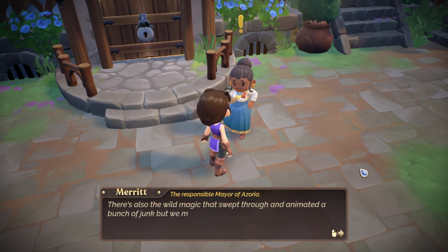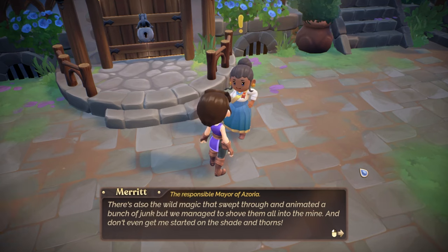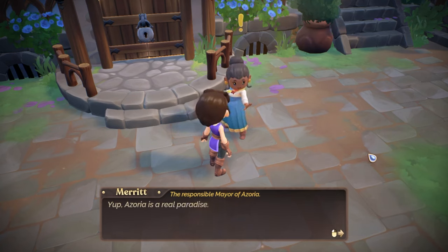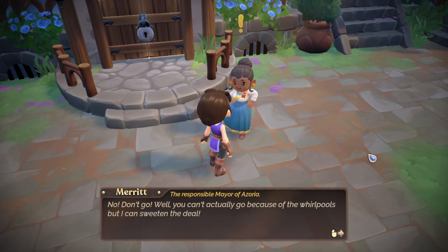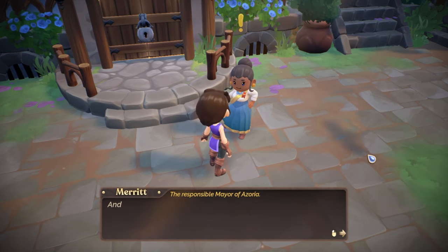There's also the wild magic that swept through and animated a bunch of junk — we managed to shove them all into the mine. And don't even get me started on the shade and thorns. I'm intrigued! What about the shade and thorns? Yep, Azoria's a real paradise. You can't actually go because of the whirlpools, but I can sweeten the deal — I'll have my patented welcome package sent to your house.